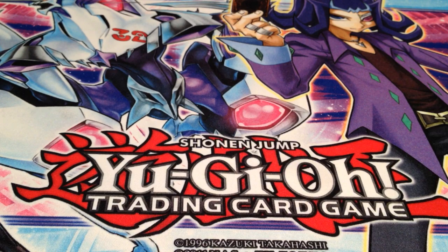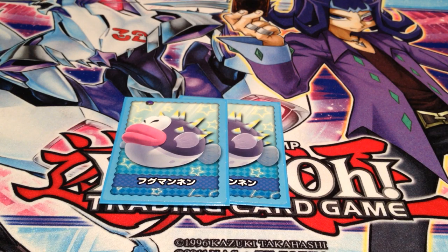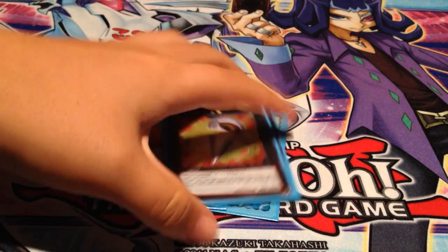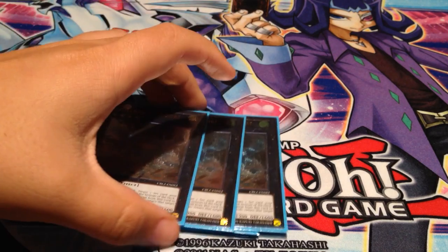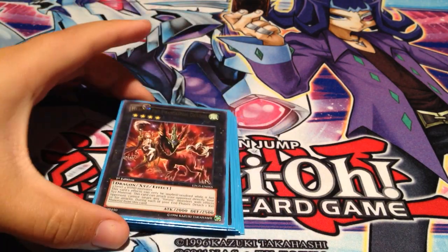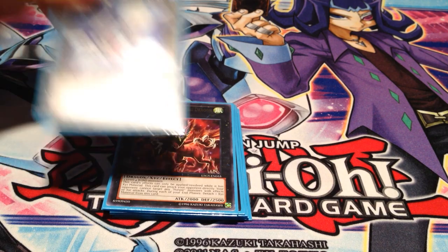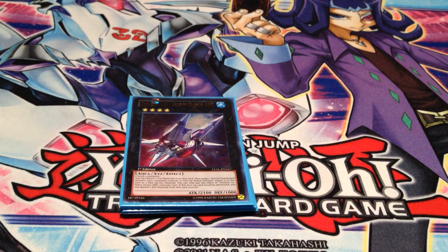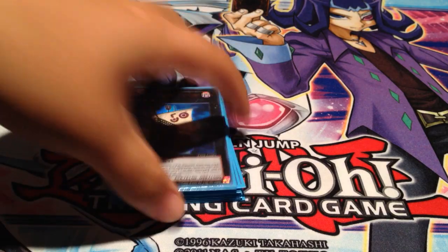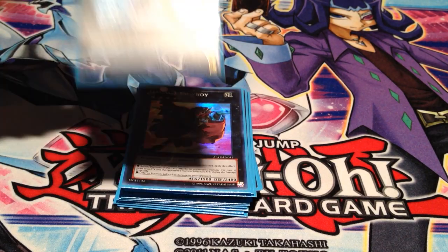So that's it for the main deck. For the extra deck, I play some really weird stuff. I have my tokens right here. 1 Mecha Phantom Beast Dracossack, 1 Number 11 Big Eye, 3 Lightning Chidori, 1 Queen Dragun Djinn, and 1 Harpy's Pet Phantasmal Dragon — those are the generic Harpy cards I would run. For the Rank 4 staples: Number 101 Silent Honor ARK, 1 Photon Papilloperative, 1 Number 50 Black Ship of Corn, 1 Number 85 Crazy Box, 1 Utopia, 1 Gagaga Cowboy, and 1 Maestroke.